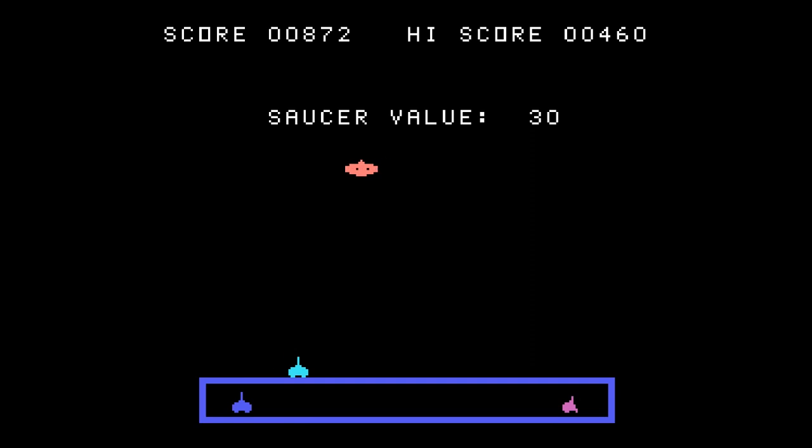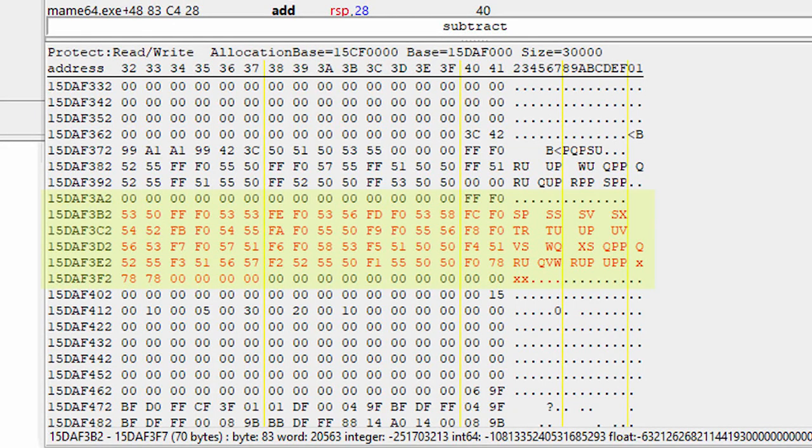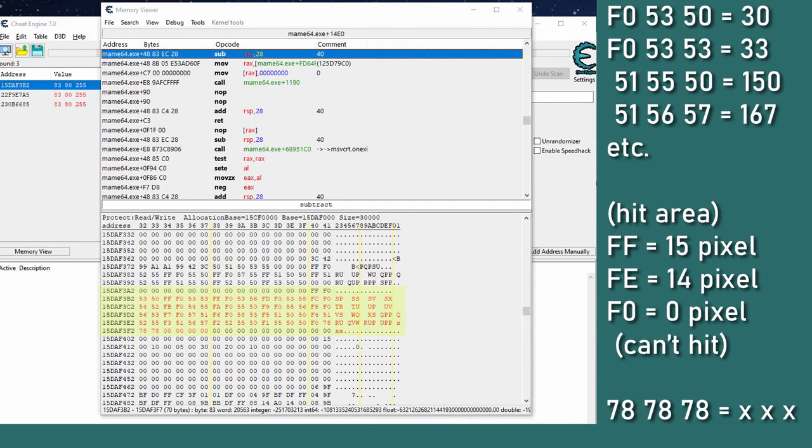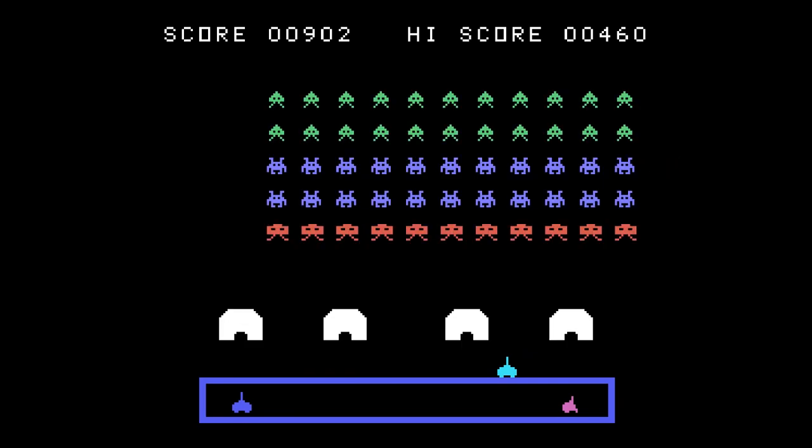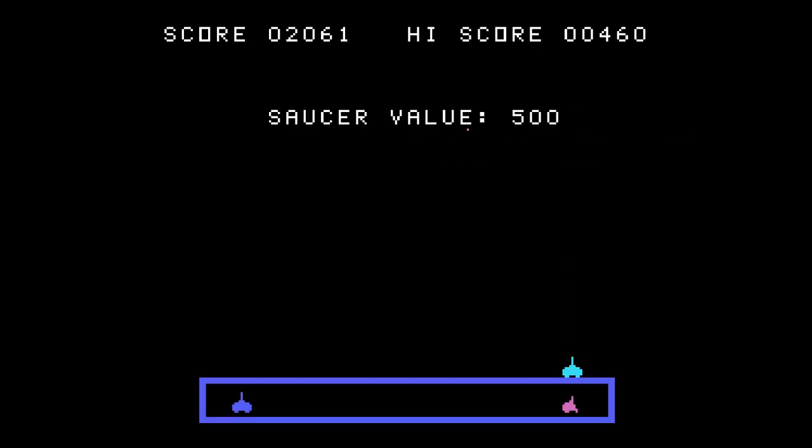What I did is I found the values for the space saucers in memory, and I copied the values for the XXX saucer into the second one. Here I'm going to show you where I hit the first saucer — and there you go, now we're at the XXX saucer already. You can see that the values for the XXX saucer make it not hittable — my bullets pass right through it. So in the actual program there was no way to hit the XXX saucer. It was invisible and non-hittable, therefore no one ever would go past that.